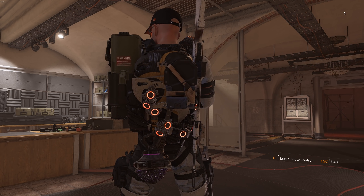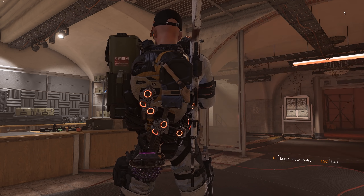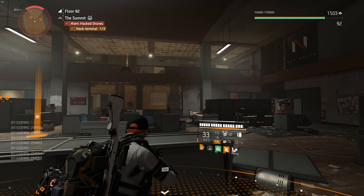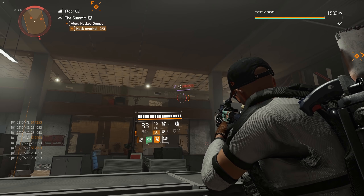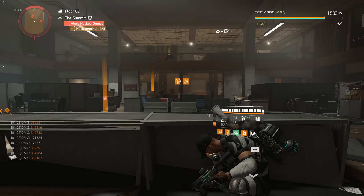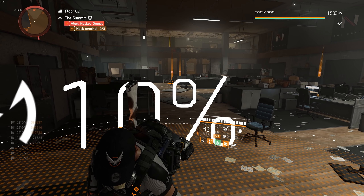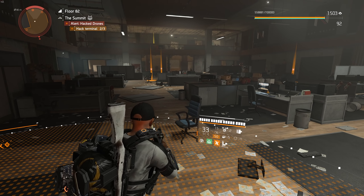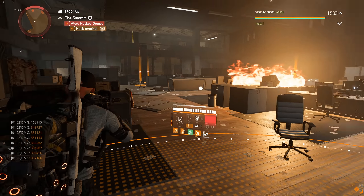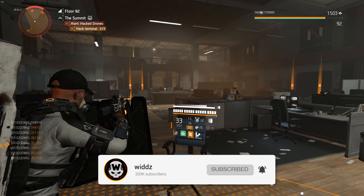I'm quite disappointed with this exotic backpack not being tied to the Summit, when it obviously is a hunter backpack. It would make more sense to tie it to the Summit instead of having Ridgeway's Pride chest tied to it. The only reason I can think of is to make people play longer. Anyway, I will have a video on the Ridgeway chest in a few days — make sure you subscribe so you don't miss that. But with that said, let's go through the exotic Memento backpack.